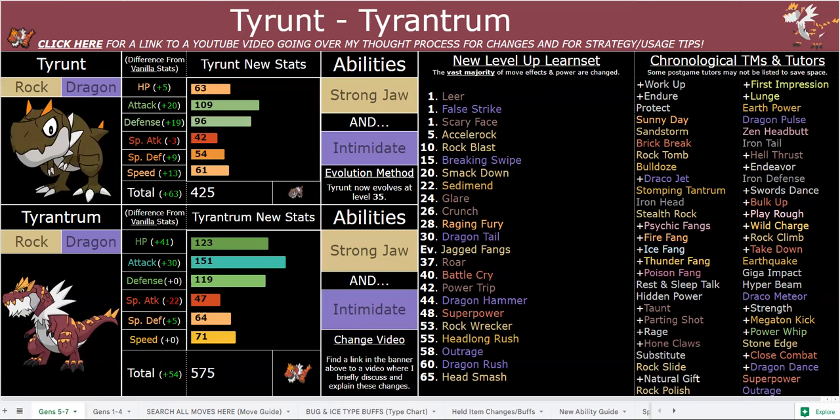Jagged Fangs is a STAB move with zero drawbacks. Stone Edge is 120 base power overall — it's 80 base power but always crits and is 90% accurate, so that's great late in the game. You have Rock Climb, which is 110 base power and deals recoil, same as Dragon Hammer. You have Head Smash, which is 150 base power — it works like Close Combat and also deals recoil. Rock Wrecker is really strong too — same power as Head Smash but drops your attack stat by two instead, which is really cool especially with Intimidate.